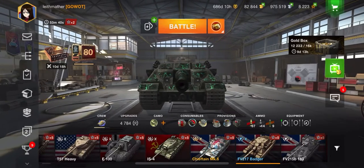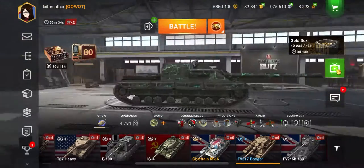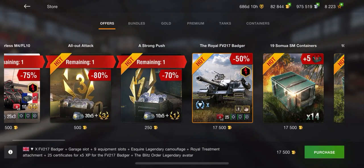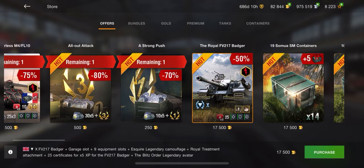Welcome back to the channel. In today's video I'm going to be talking about the FV217 Badger that has just hit the shop, and I'm going to be telling you guys if I think it's worth it or not. The bundle includes the Badger, the legendary camo, the attachment, and the equipment slots — just what you'd expect in a normal bundle.